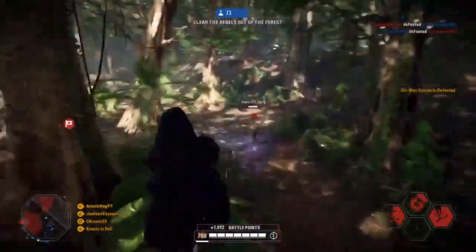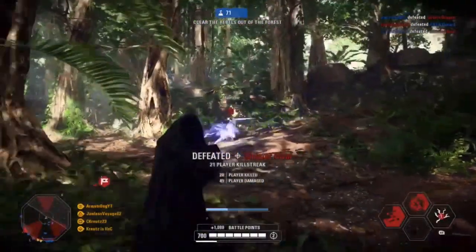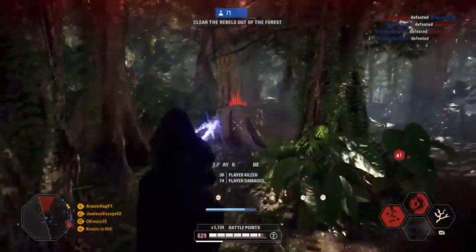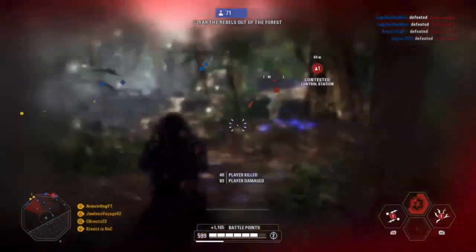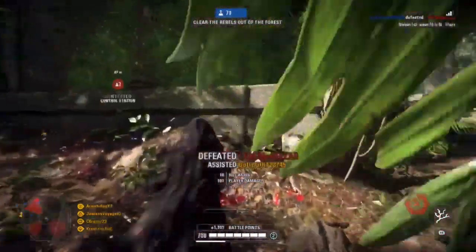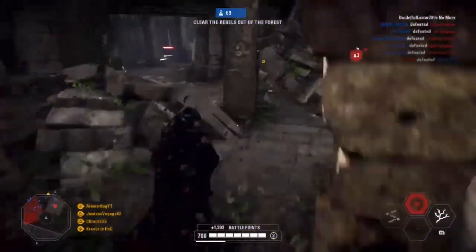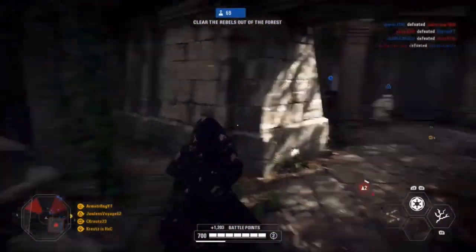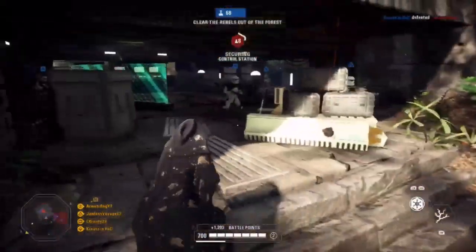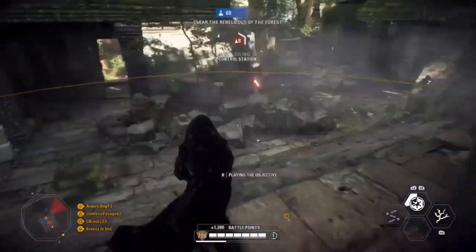Before I get into the star cards, I want to discuss Palpatine's dash. Palpatine's dash is very unique in that his dash to the side and to the back is just a standard dash and you don't go very far. The dash is where you press sprint twice and your hero pretty much teleports to the left, right, or back. But Palpatine's dash forward is very unique — it's where he spins forward. It's actually an actual ability in Battlefront 1, that's how good it is.